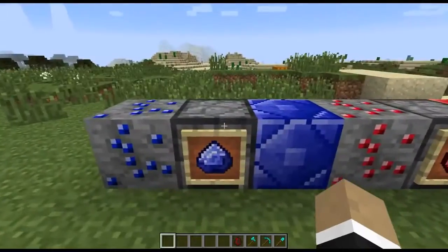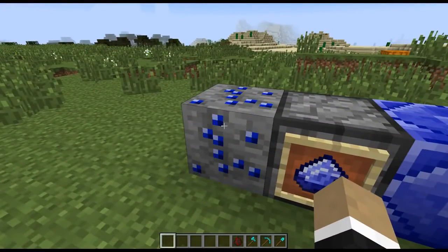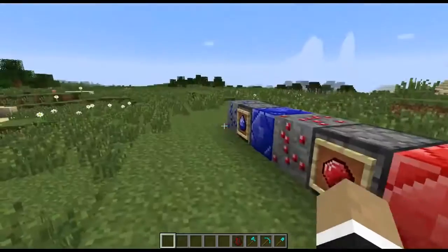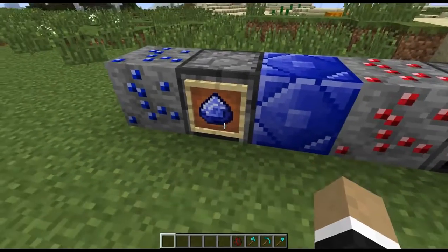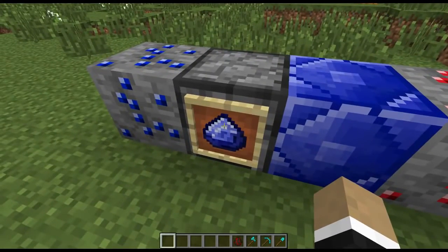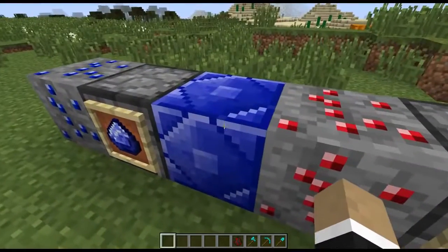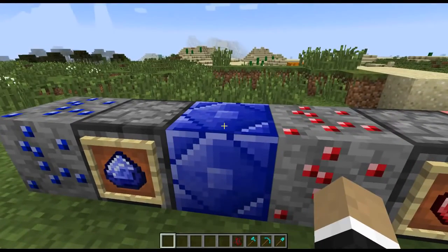So to start off with, the mod adds into your game a few extra ores. They all generate at y equals 32 and below. We've got sapphire, ruby, and topaz. They all drop themselves when being mined, just like iron ore, and you have to smelt them in a furnace to get the gem - the ingot, whatever you want to call it. This is sapphire, this is ruby, topaz obviously. And if you feel so inclined and want to craft a storage block, same way as you would for iron, gold, and diamonds.